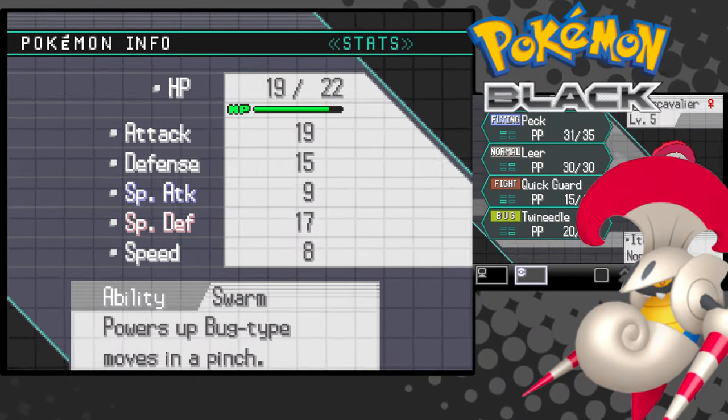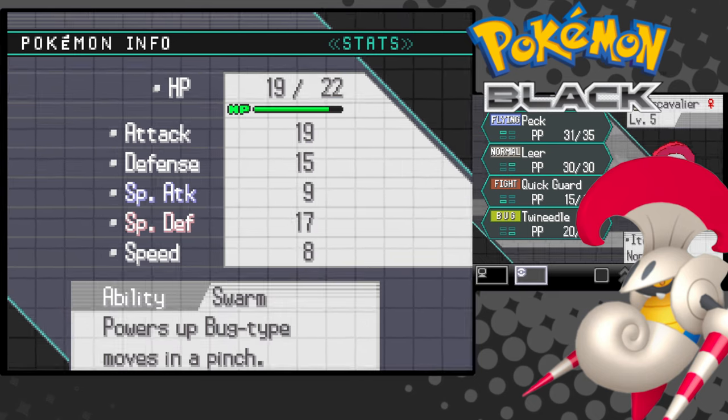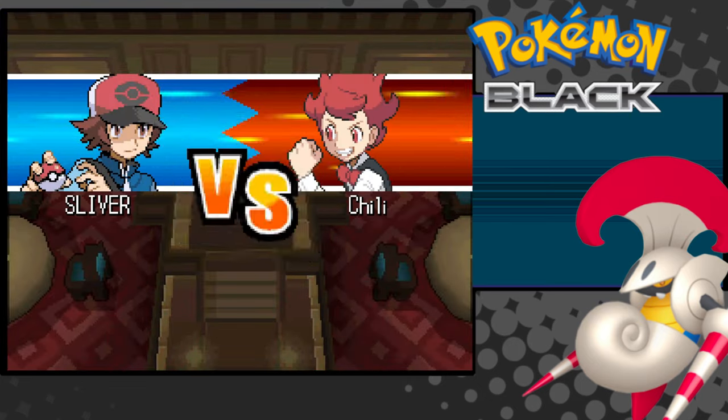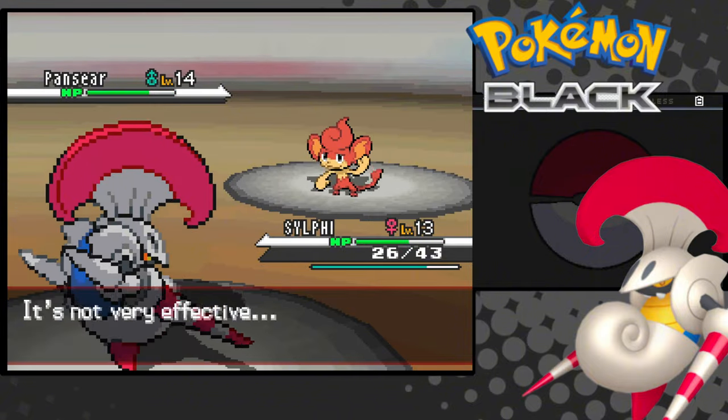Sylphie has Swarm, so our bug moves will be stronger when our health is low. She also has a careful nature, so more special defense — at least her attack isn't lowered. We beat our rival and N, so it's on to the first gym. We'll be fighting Chili. I didn't record the Pokemon School fight with Cheren, but he was pretty rough since he's got a Tepig with Ember.